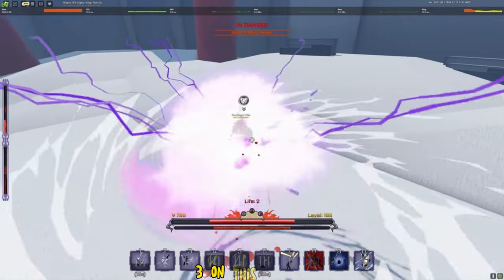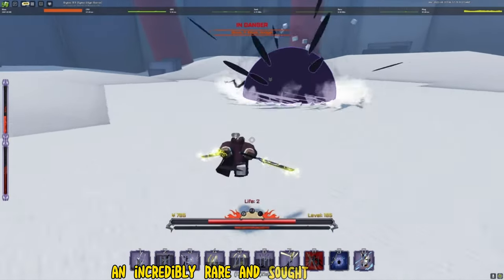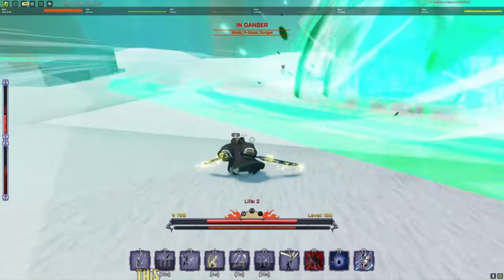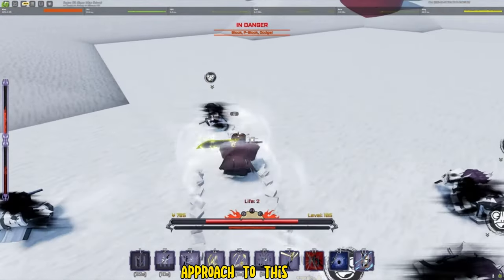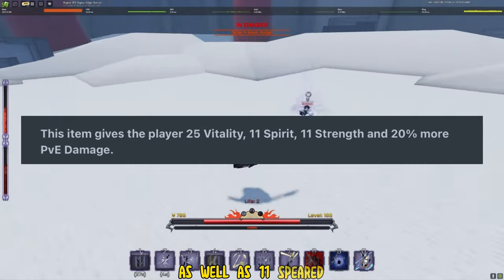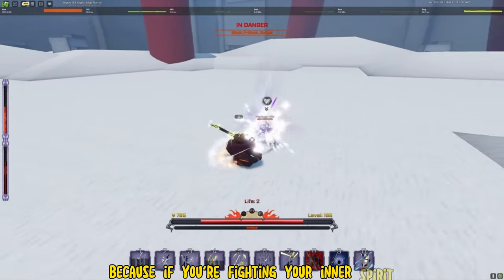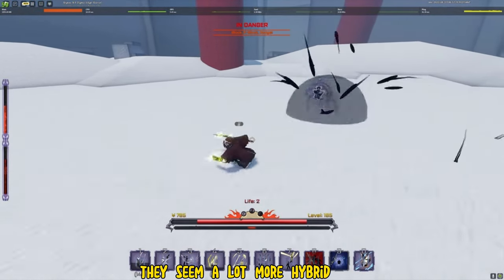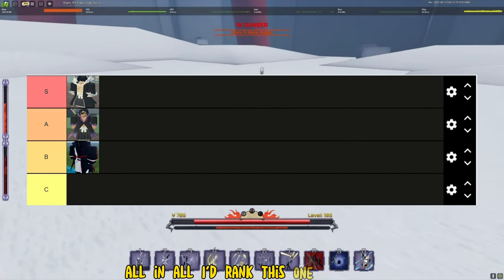Accessory number 3 is the Ancient Cloak. The description reads: 'An incredibly rare and sought after cloak.' This can be obtained through Invasion, Time Gate, and Incursion game modes. Compared to the Blood Cloak, this actually gives the player 25 vitality, 11 spirit, 11 strength, and 20% more PvE damage — which can come in clutch when fighting inner spirits or NPCs. The stat boosts seem more hybrid and balanced compared to Lucifer's Cloak. I'd rank this one a high A.